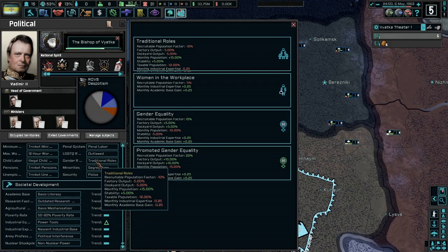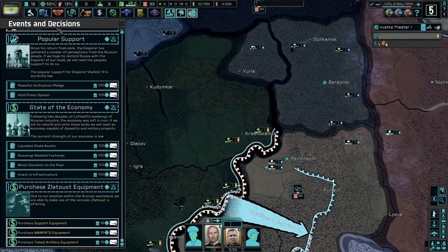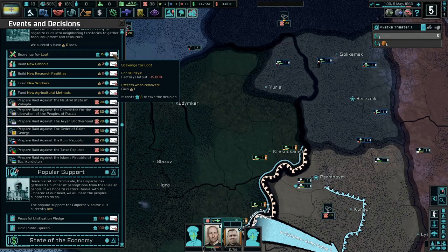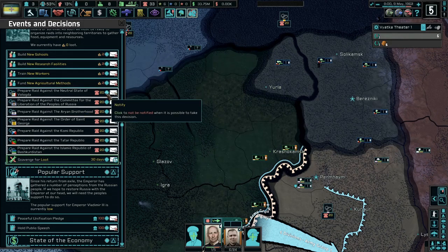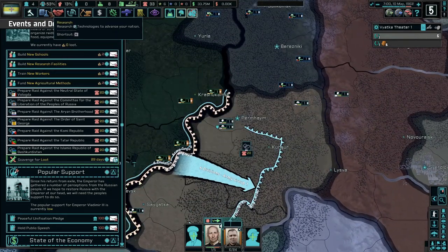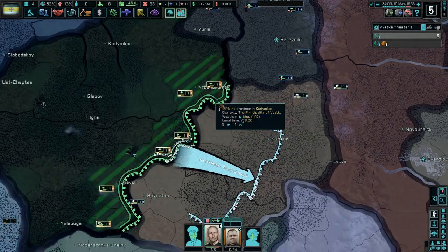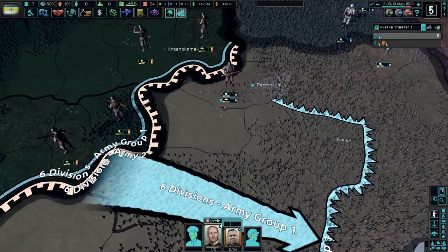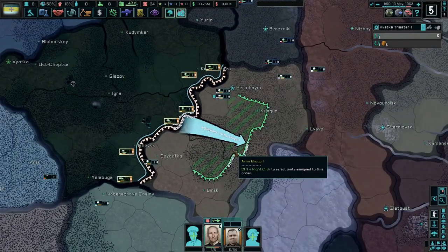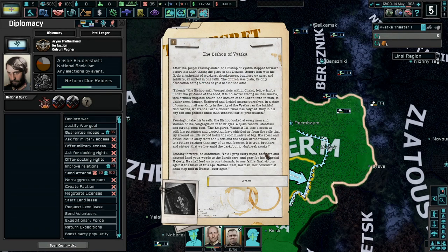You guys are already pretty well equipped, that's pretty good. Just keep building — the problem is I can't see how the production efficiency is going. I really don't like that — but hey, we're in Russia, at least we don't have to focus on our navy, that's kind of nice. It's only May 4th though. Despotism is slowly going up, which is a good thing. Traditional roles, women in the workplace, gender equality, promoted gender equality — okay, cool. Scavenge for loot — you might as well, right? Seems pretty important to do, always find new loot. Train new workers, get new research facilities.